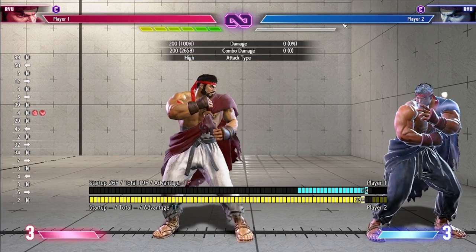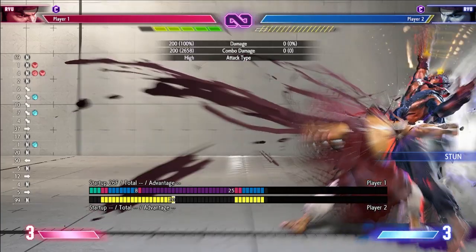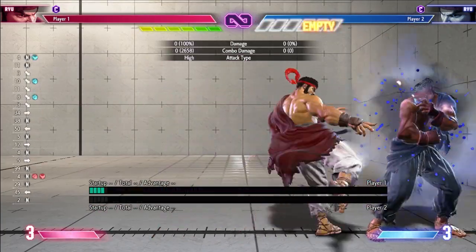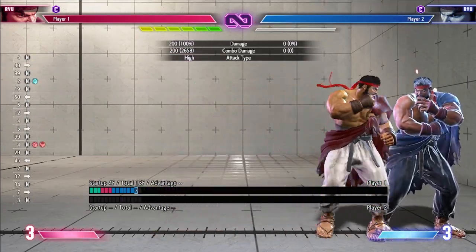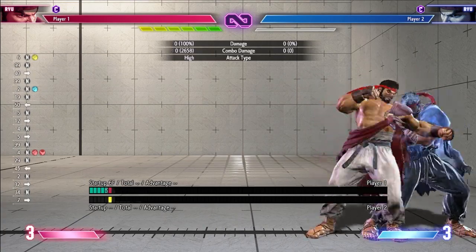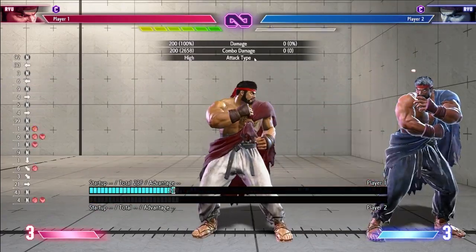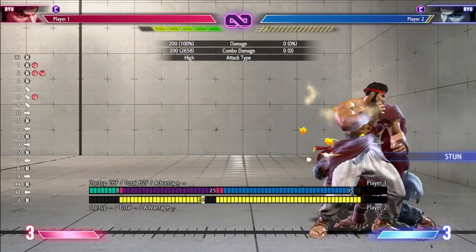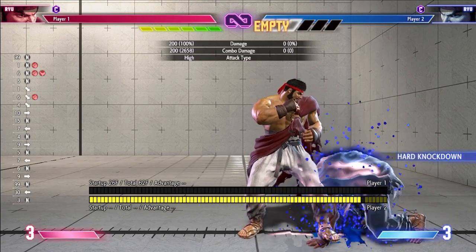The second one would be off of a Light Attack. The third one would be off of Medium — sometimes they can do probably two normals to hit confirm. And last but not least, off of a Heavy Attack, which usually comes in a block stun, because you really can't move and you're pretty much forced to take it.